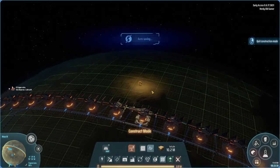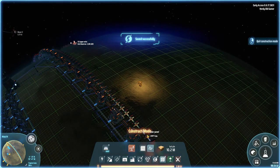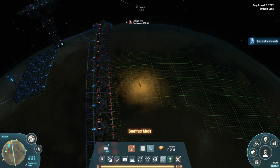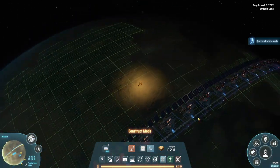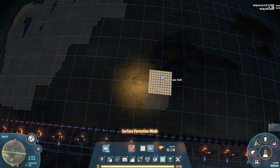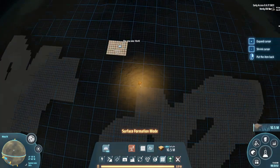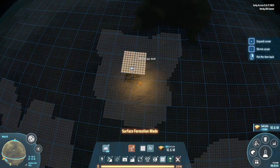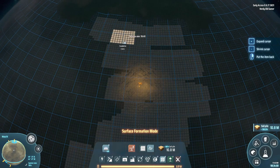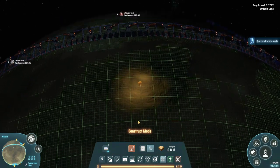Welcome back folks, we are going to fix our turbine shortage today because that is just unacceptable. We are over here on Mass 4 and we're going to set up a giant production of turbines, which means that we need to set up a lot of smelting as well. We have a lot of space here on Mass 4, but what we don't have so much of here is iron, so that's something we're going to need to import.